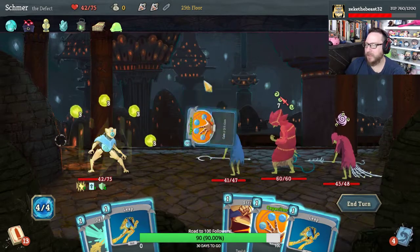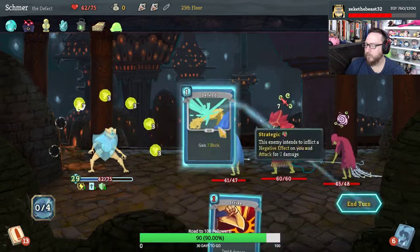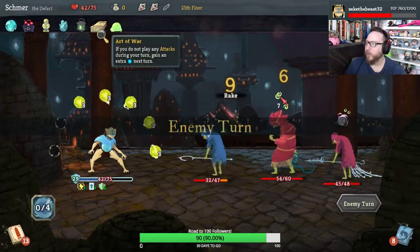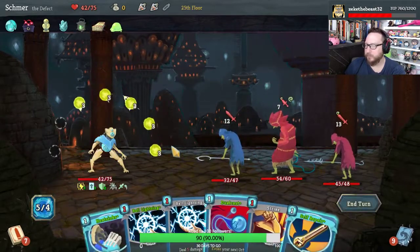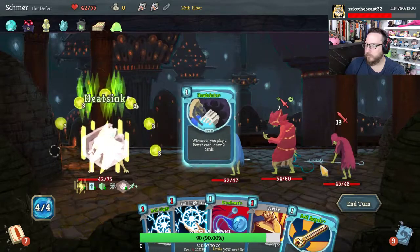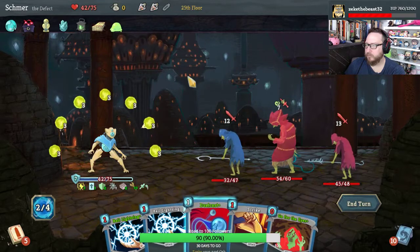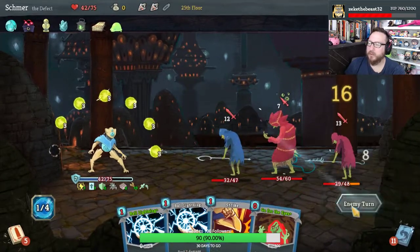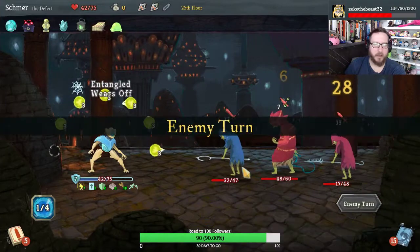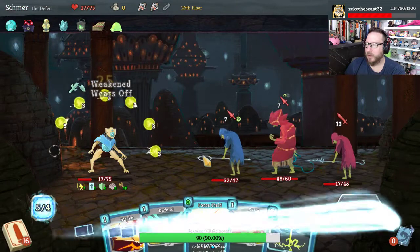I've got card draw with these Capacitors, so let's do that. I'm gonna keep Art of War going — fortunately being Entangled is not a big deal for us. We really, really need more card draw here. We're getting our butts kicked by these guys, man — this is bad.